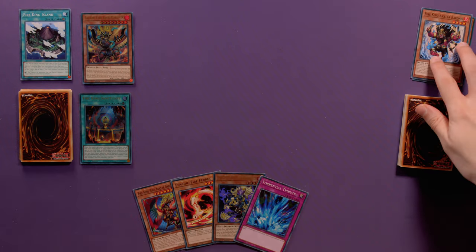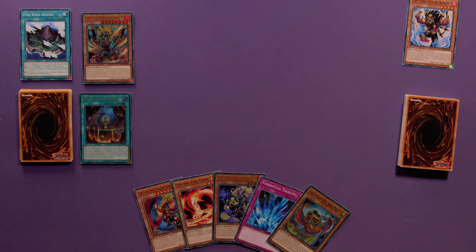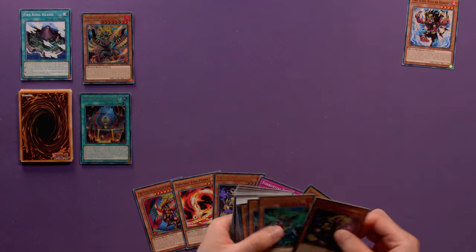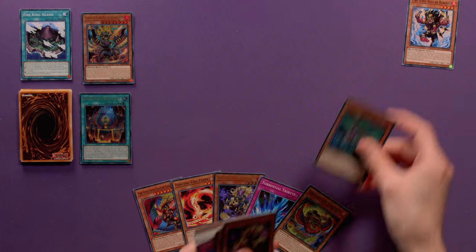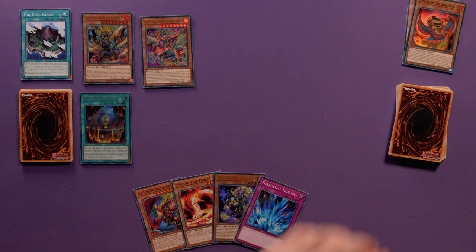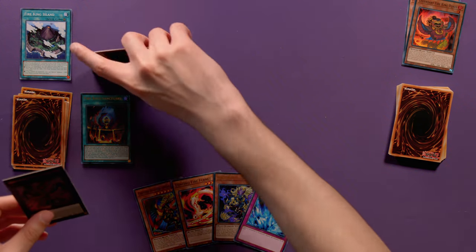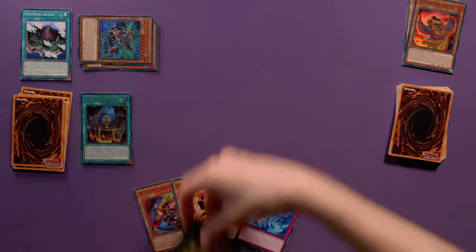Wait until your second turn to roll around. Eight: use Legendary Fire King Ponix's effect and add it to the hand. Nine: activate Fire King Avatar Barong's effect in the graveyard and search your deck for Fire King Higher Avatar Kirin. Ten: use Kirin's effect to destroy Ponix in the hand to special summon Kirin to the field. Finally, combine Kirin and Garunix to Xyz summon Garunix Eternity, Hyang of Fire Kings.